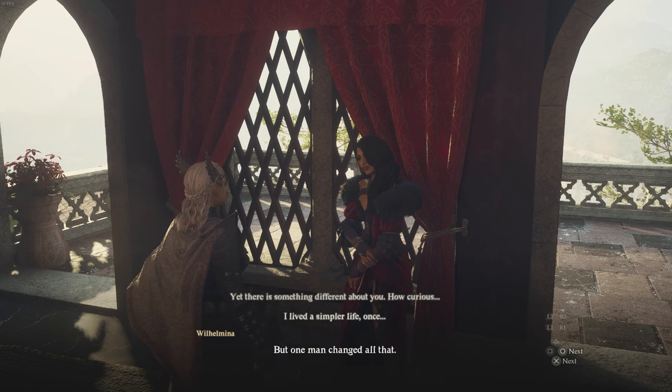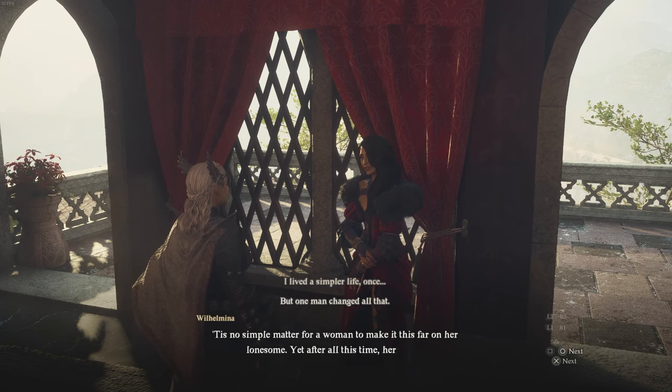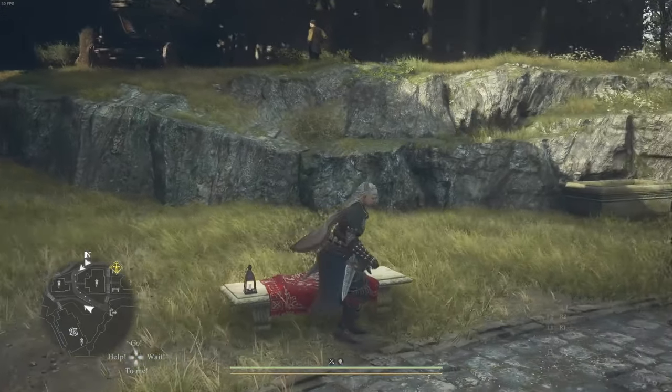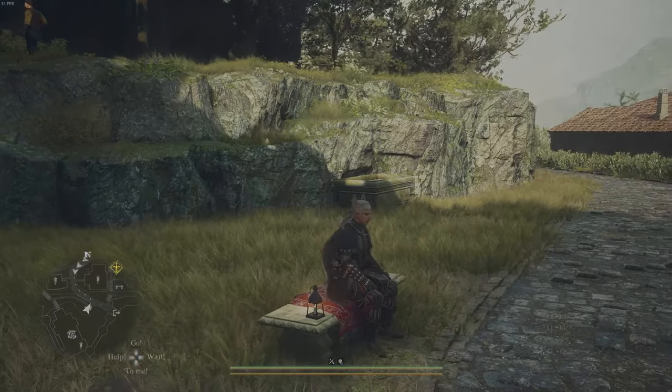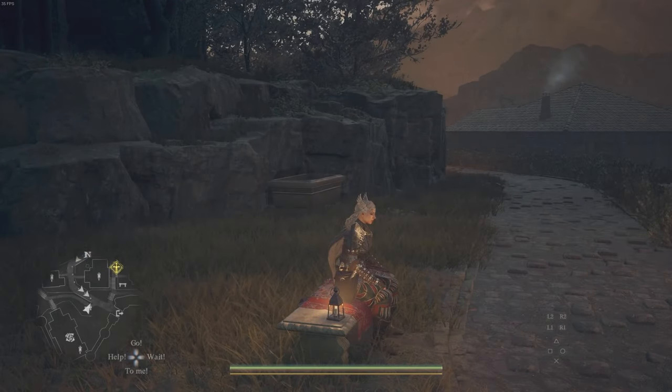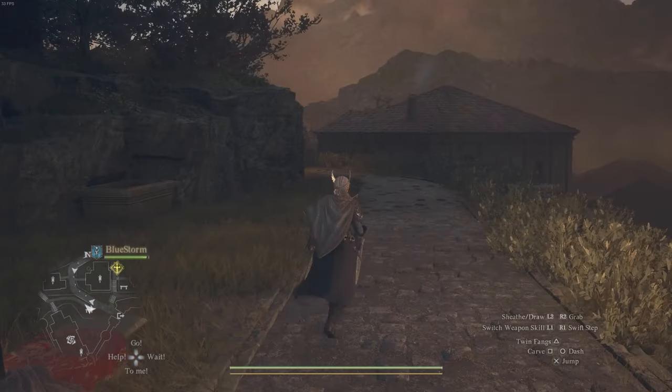Essentially if she is saying this dialogue that you see on the screen, this means you have unlocked it and you're ready to proceed. Now you need to return at evening time, so go ahead and find a bench with the red blanket on it and doze off until it is the first darkness in the sky. Then return to her.